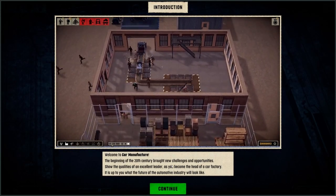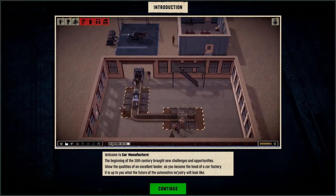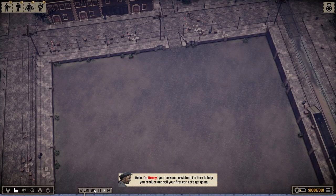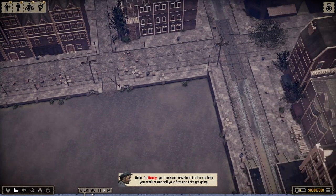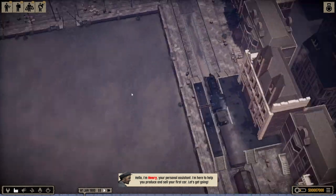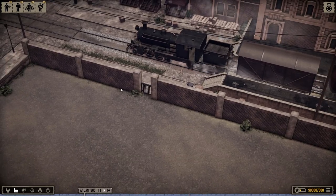Greetings, mortals. I am the Fallen Shogun, and welcome to Car Manufacture, where we build cars and manufacture them. We're in the heady heights of January 1900, as you can see by the stylish number one and the steam engine going past.